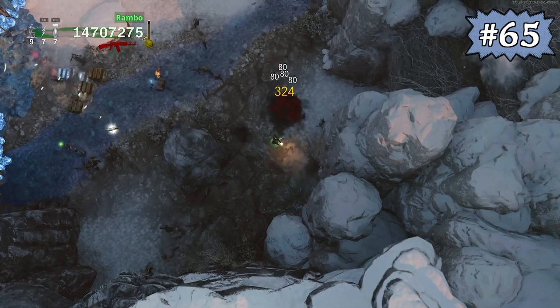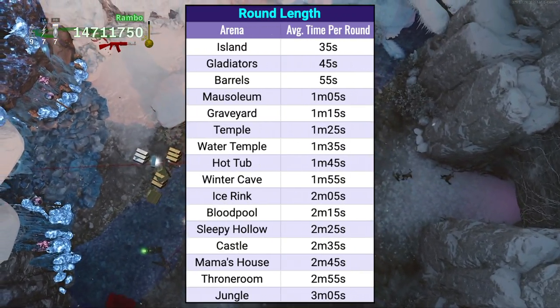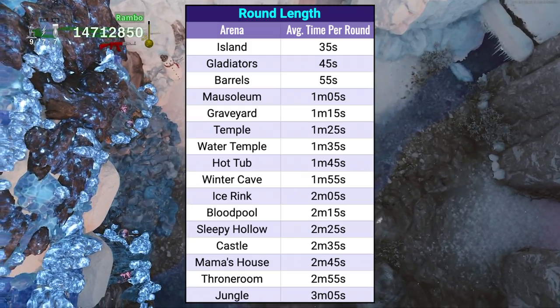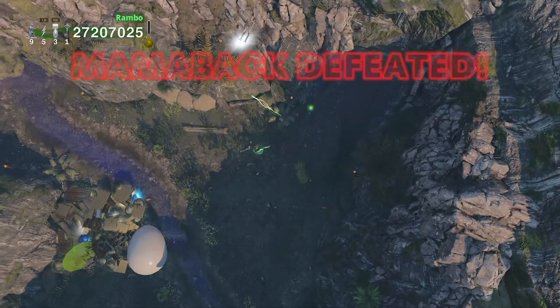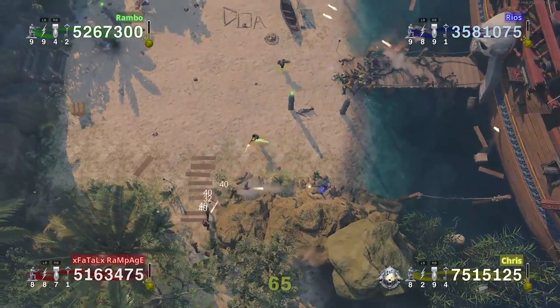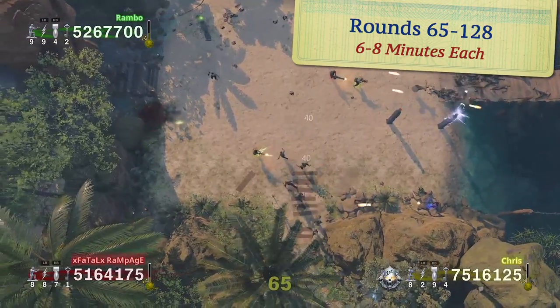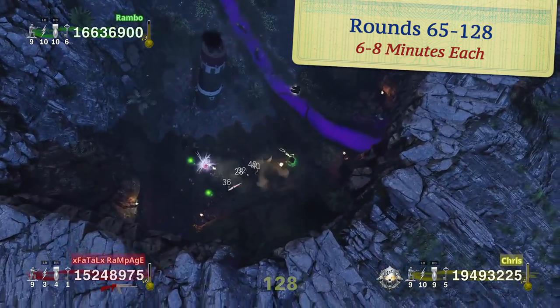Rounds in the game are essentially time-based. Here's a chart you can pause on which shows the average length of rounds on the different arenas. In case you don't notice the trend, about 10 seconds are added to round length whenever you enter a new arena. Once you beat round 64, the game cycles through again, with the round length essentially doubling, starting at about 6 minutes on round 65, and then capping out at around 8 minutes once you get closer to the round 128 boss fight.